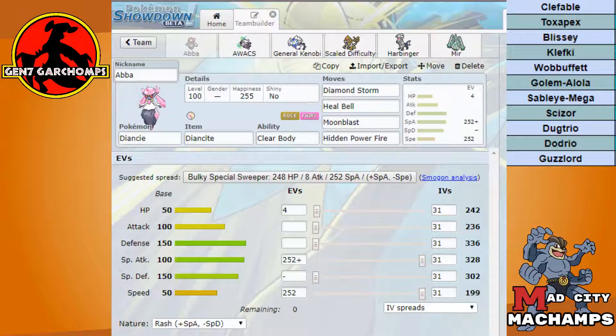Last time we lost to Panda mostly because our Alola Marowak, which we were relying on to break all of his walls, got priority Switcheroo'd by his Klefki and we lost our item. Our Celesteela got burned by Scald and we really just did not have the power to get through his very tanky, heavy team. He's since added Dodrio, Guzzlord, and Scizor to his team — great additions that I'm going to have a hard time dealing with.